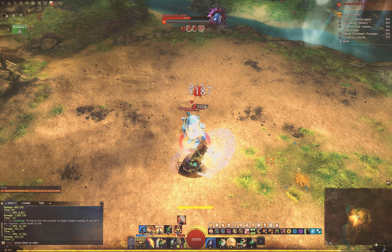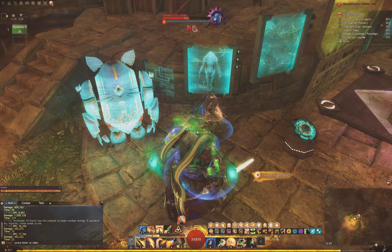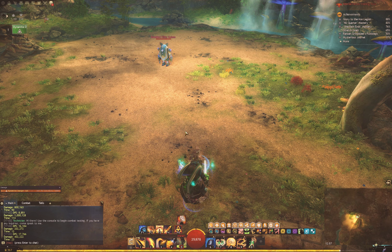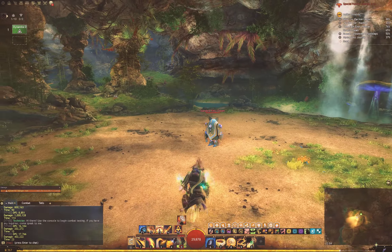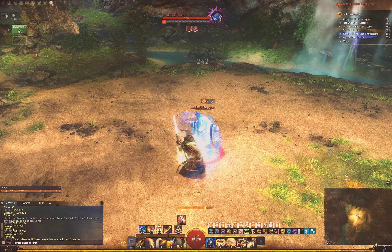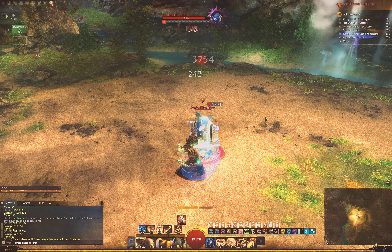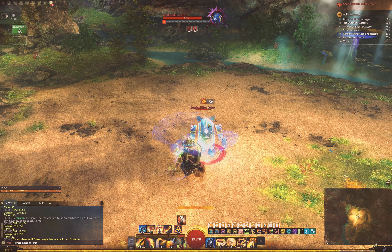16,000 DPS, or 17,000 — if I'm done and I want to try something else, I want to switch my traits or test another part of my build, you can just remove the golem, you'll drop combat, and you can spawn another one. If you have turrets or a pet, make sure you call them off before you despawn it or before you call another one. You can go through here and find out — I could just auto attack this thing and see how much DPS I get. What if I only use one ability? What if I change a trait? You can use this to find out all of those things in a really scientific manner and figure out if one trait is more valuable than another.